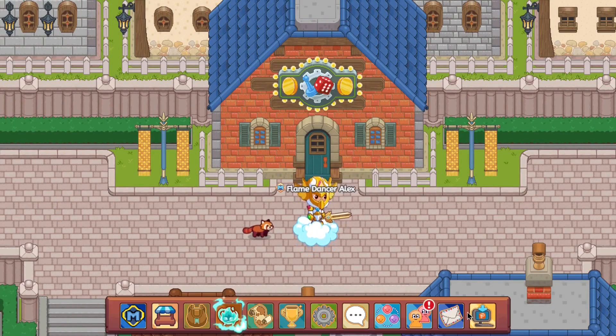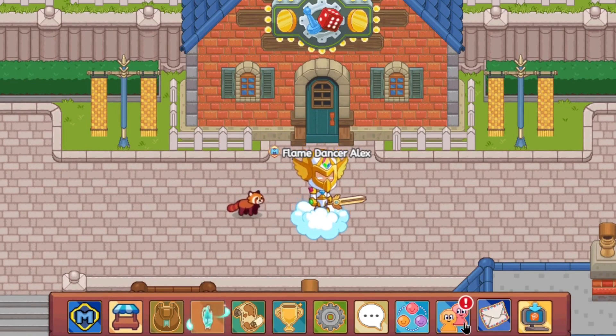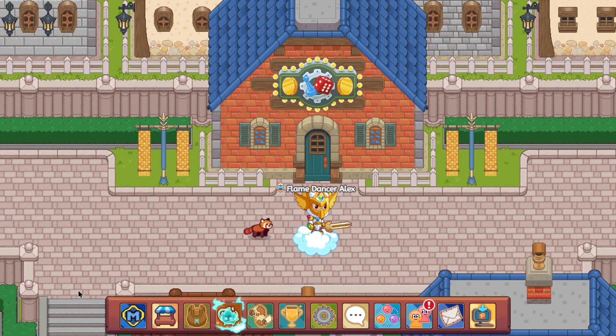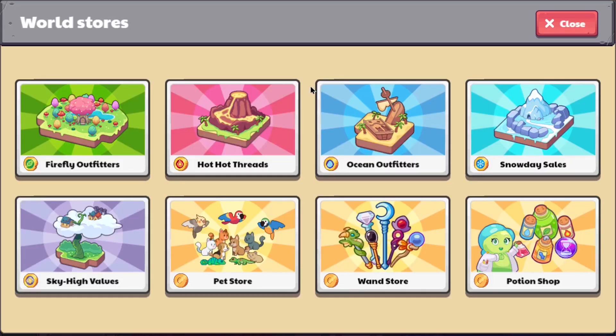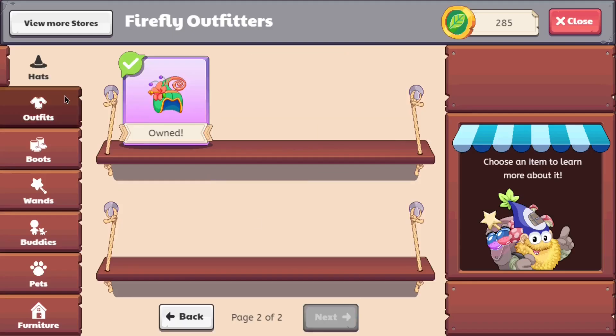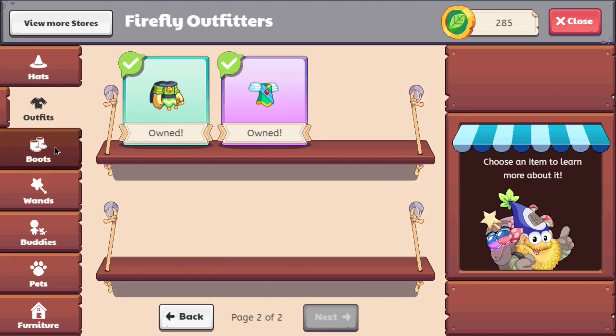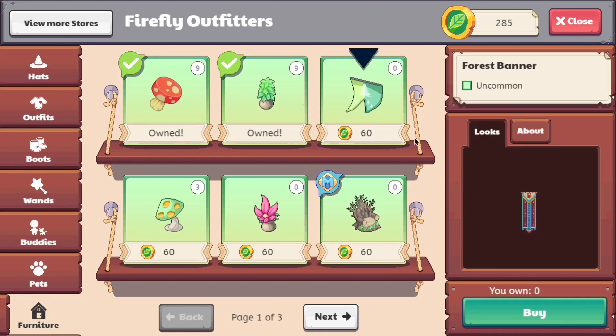If you look at the icon board you can see their tall bizarre-type looking icon. Usually there are only 11 boxes here, but it seems like Prodigy has added an additional one, and that additional one seems to be your shop. If you click on it, it says 'World Store,' so basically you can get all the stuff from the world stores right over here. You can check out all of your stores without even needing to go to the area — except for the pets, those are impossible.